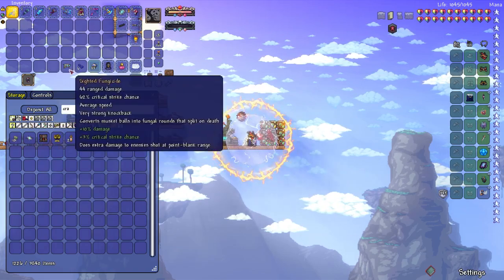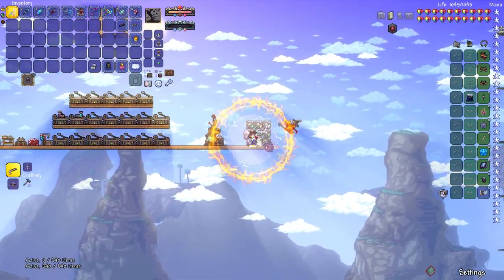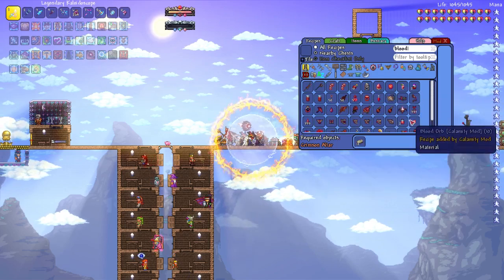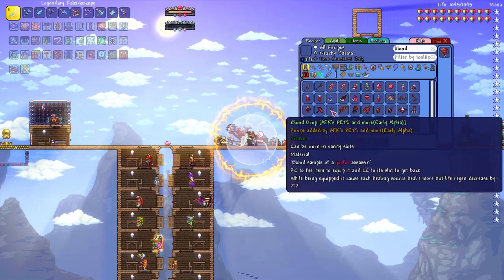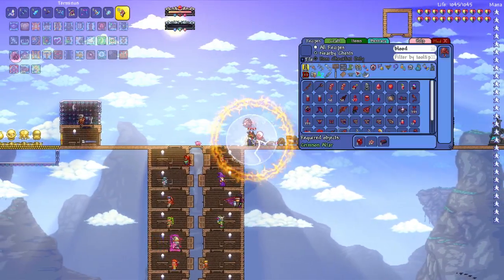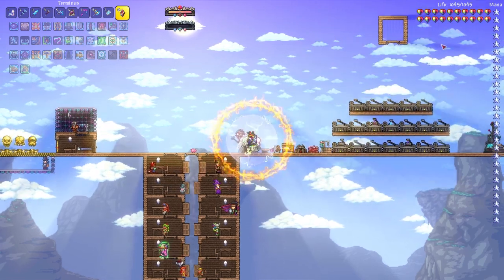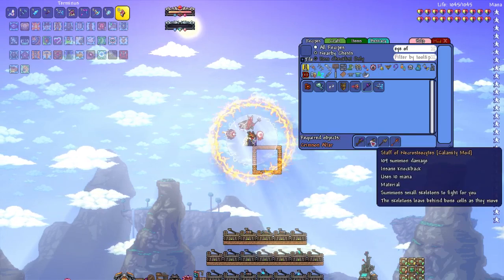So you just beat the Perforators and you feel amazing. Next is Skeletron — I'd recommend just the exact same setup. After that you want to make the Flesh of Affinity if you're in Crimson, or the Eye of Night if you're in Corruption.